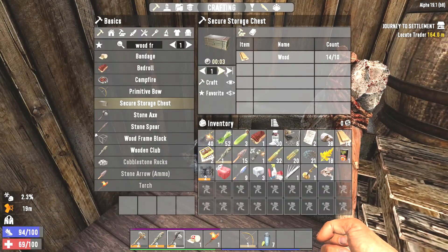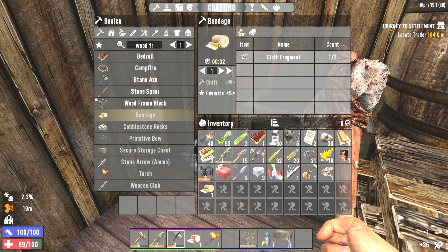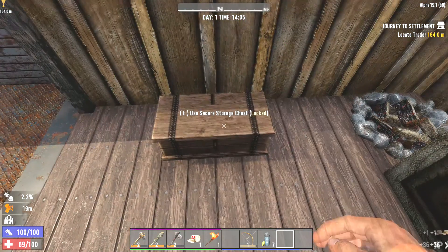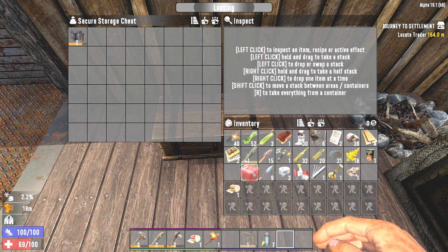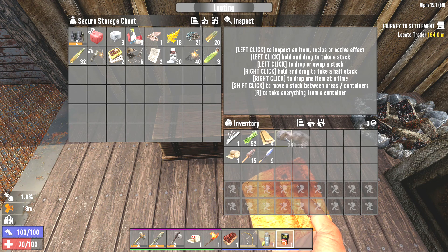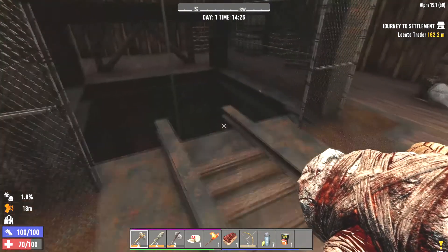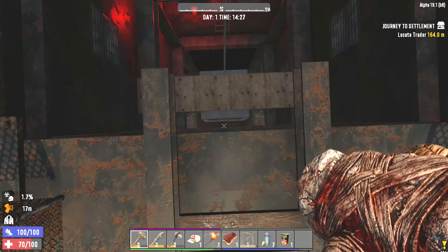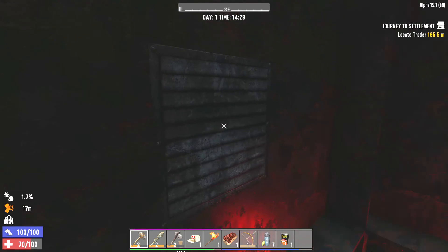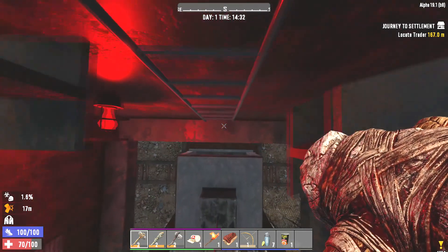Now we have enough to build our wooden storage chest. We also should be able to build a bandage in case we need it if we start bleeding. Let's store this stuff. We can actually use the iron arrows - scrap that. We can probably head on down here, it looks a little dangerous though. Maybe there's a safer way than just dropping down, probably not. Let's head on down and see what we can find in the mine. I've never actually been to this point of interest before, so I'm curious as to what's down here.